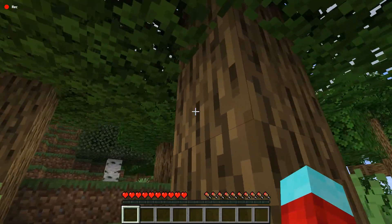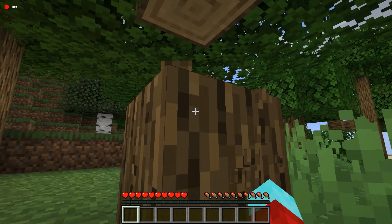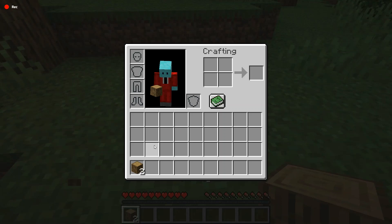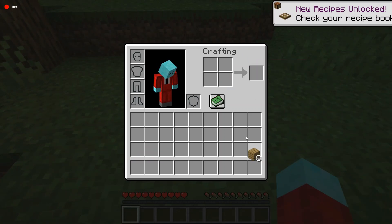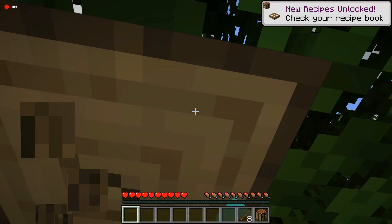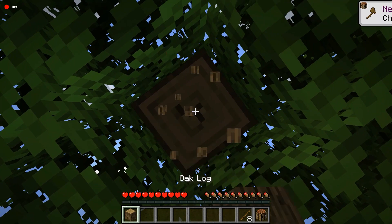So we are punching down a tree, which is insane. We need wood to beat the game — that is the first life hack. So as you can see, you're going to craft a crafting table, and we are going to need that to do most of the life hacks in this video.